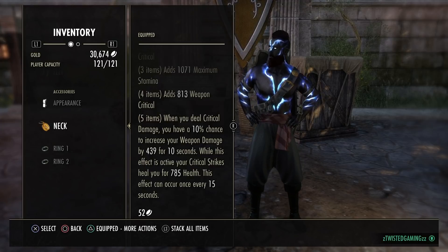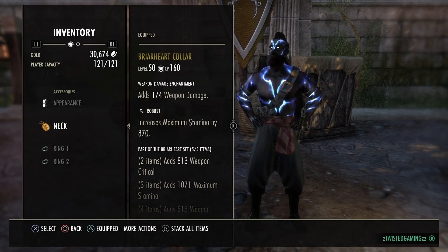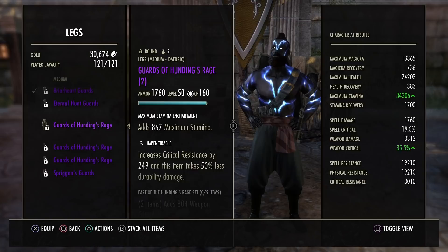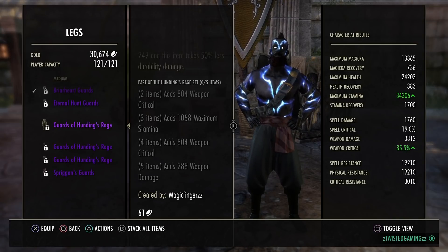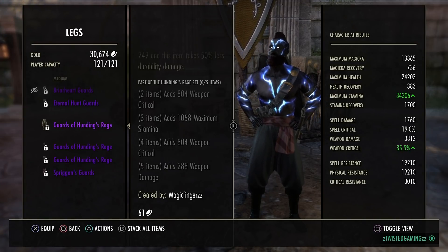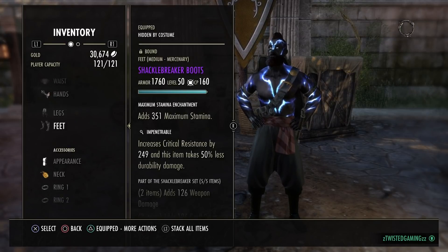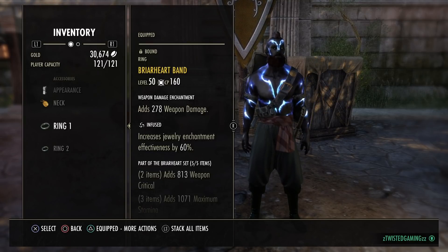While the Briar Heart proc is active, critical strikes heal you for 785 health - this can happen once every 15 seconds. It's an awesome survivability tool, giving us healing while critting and a big chunk of weapon damage. If you don't have Briar Heart, you can swap to Hunding's, which gives the exact same four-piece and 288 weapon damage flat, so your base stats will be better - but with Briar Heart buffed I have an extra 250-300 weapon damage plus the crit healing.